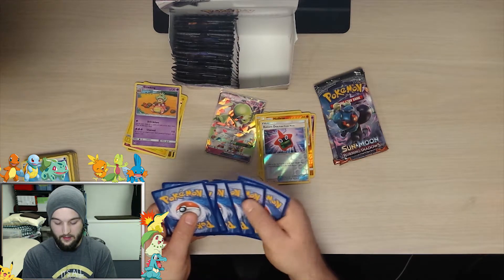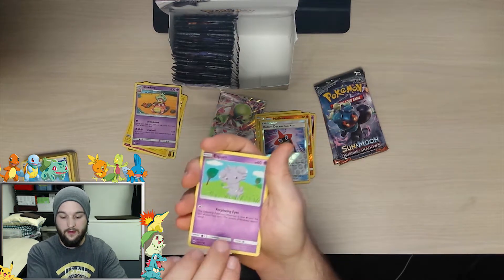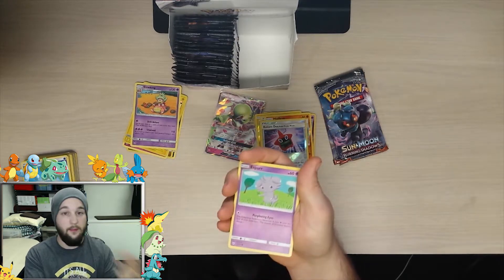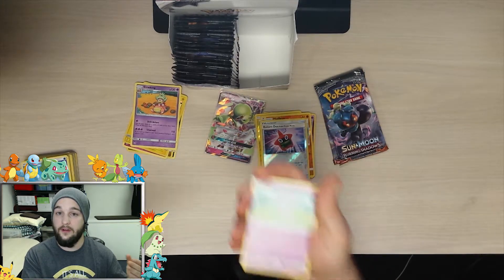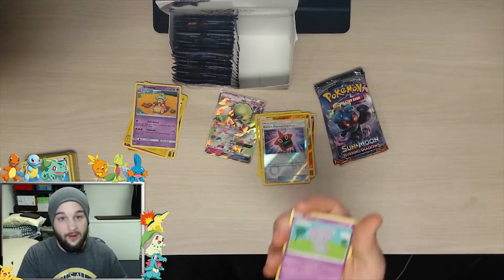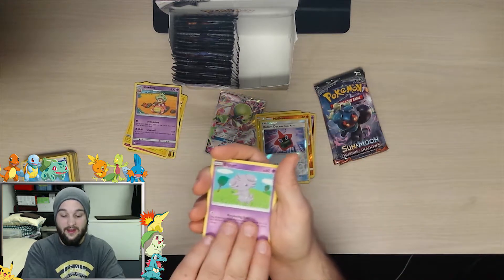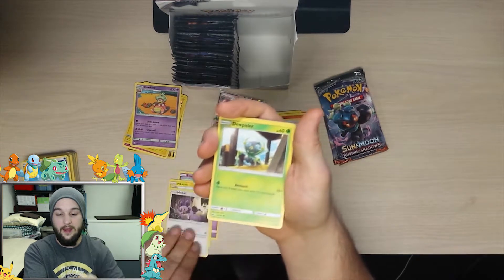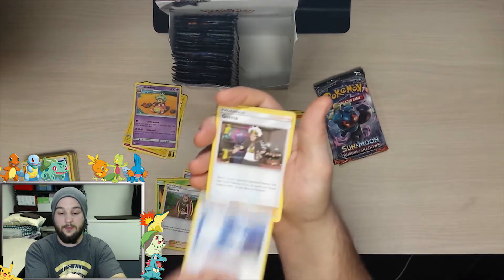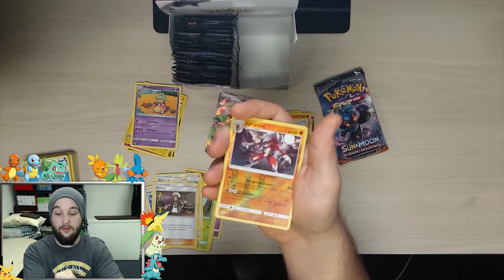Three and three. Guys, make sure you comment down below and give me your feedback — if you think I should change something up in the videos let me know. I'm always down for constructive criticism. We got an Espurr, Pikachu, Noibat, Dewpider, Tangela, Plumeria, Super Scoop Up, Guzma, reverse holo Lycanroc, and the rare is...